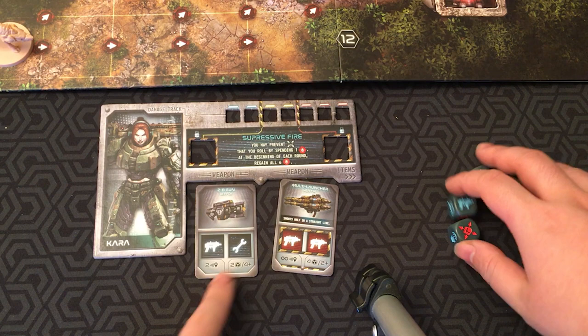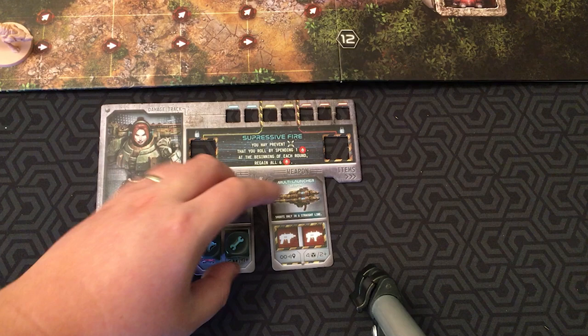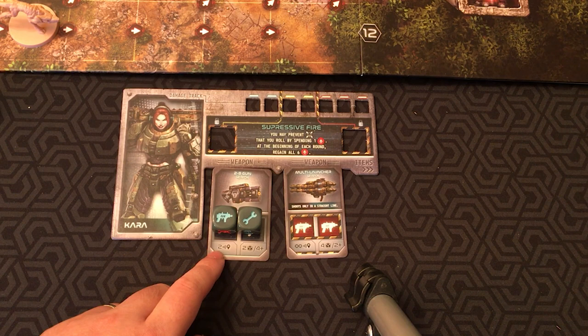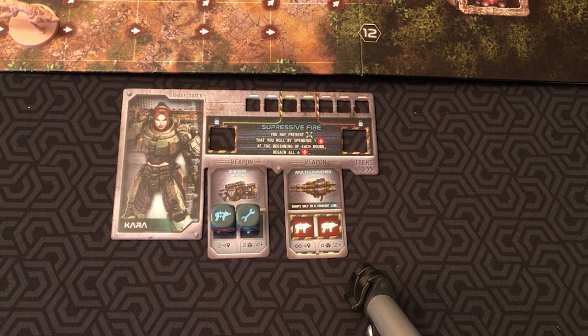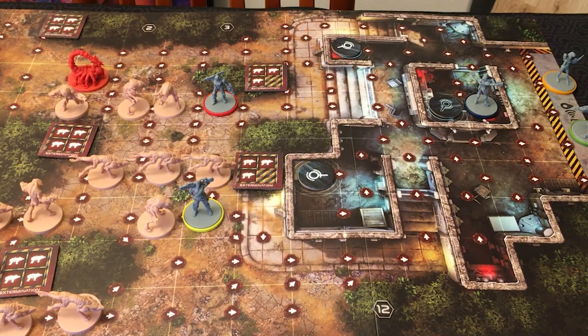To activate weapons, you use dice rolls. To activate the 2B gun, you need specific symbols rolled — and these don't have to be at the same time; you can place them one at a time as you roll them. Once that weapon is ready, you roll the number of dice shown on the weapon. The range is two, this is how many dice you roll, and this is the number you need for a successful hit. The 2B gun has you roll two hit dice — that's a five and a four, both hits. So Kara, if she's up there, can blast both those aliens off the board.